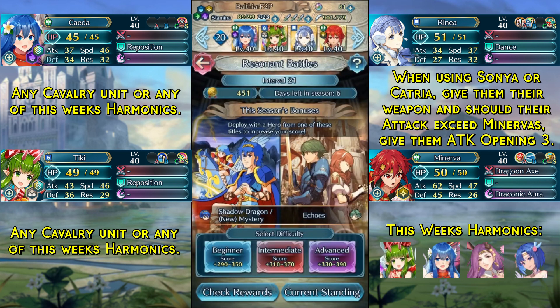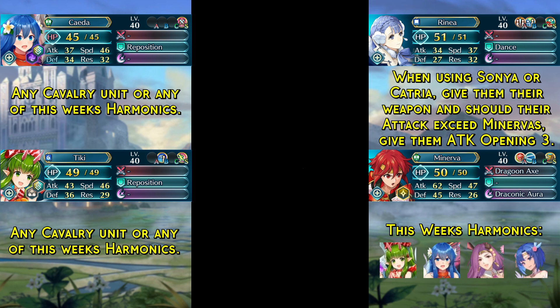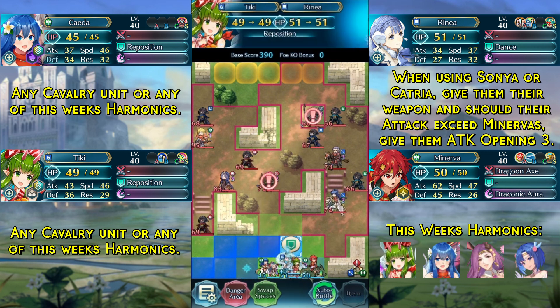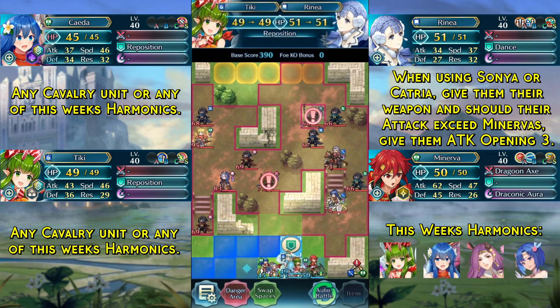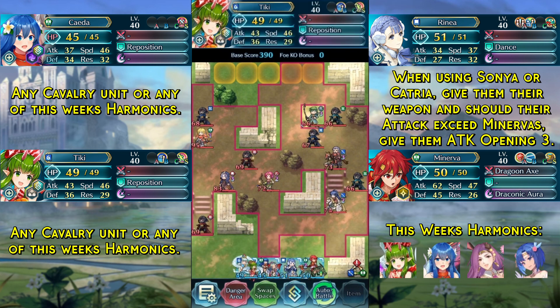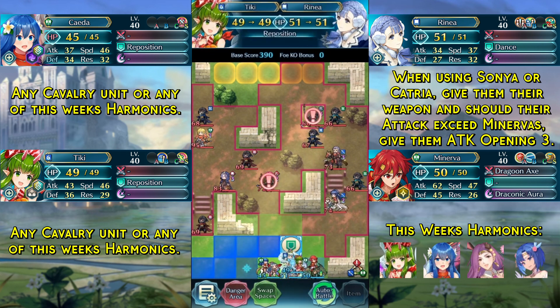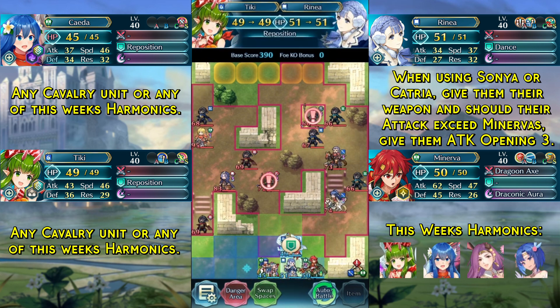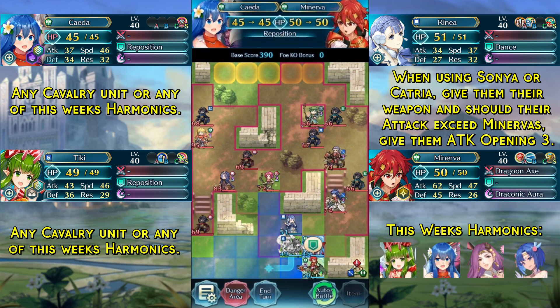With that said, let's get into the solution. Aerobatics only works with infantry units, or rather non-flyer units. Tiki would have to be in the first slot if anything, but both Sonia as well as Katria do not care about whether it's an infantry unit or a flyer unit — they can just jump next to these units. It is still possible with all four harmonic heroes this week, and we will start by repositioning up our Renea and repositioning up our Minerva.